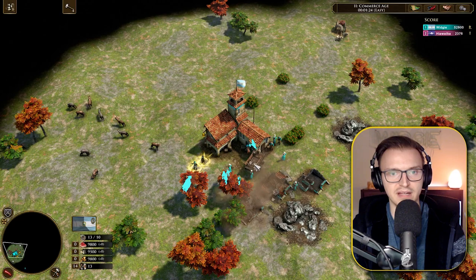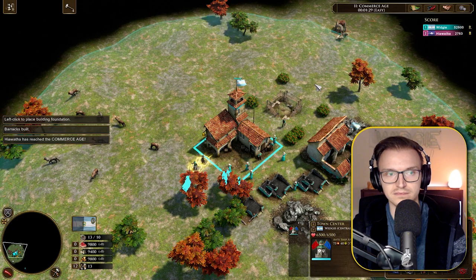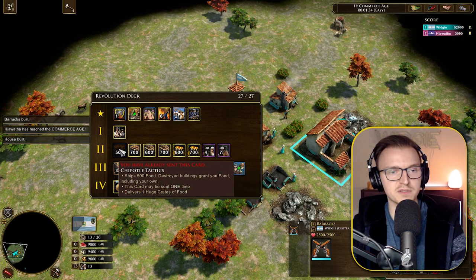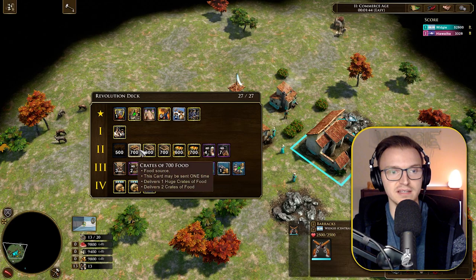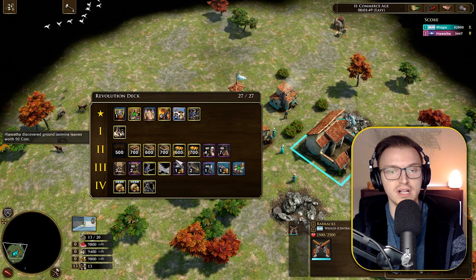I'm not getting any food from destroying that building at all. I need to look into it — let me know in the comments if you know what Chipotle Tactics really does. I thought I'd get extra food but I did not. We do have a lot of resource crates: 700 wood, 700 food, and a bunch of coin, so you can stay in Age 2 for quite a while.